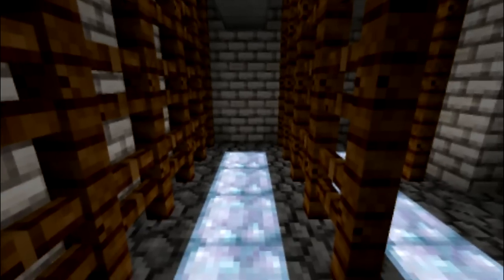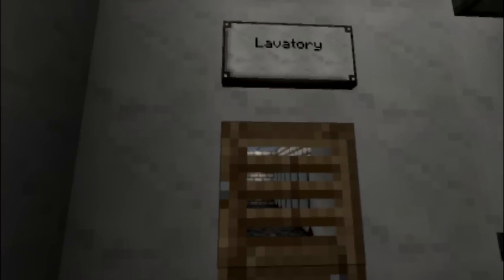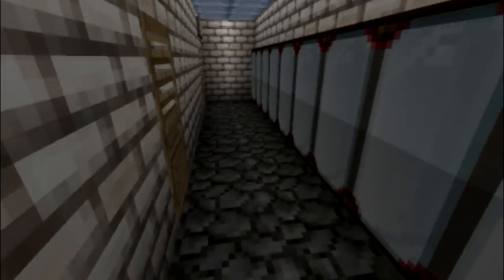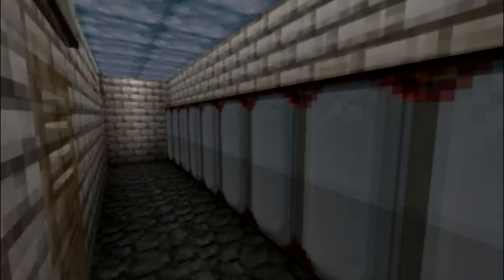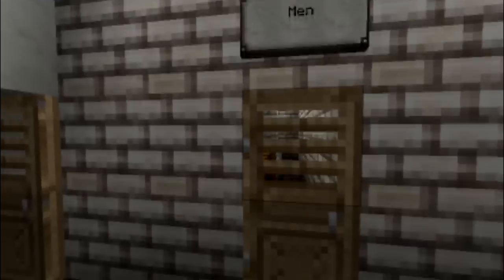Here are the cloak hangers, or whatever they're called. There's glowstone at the bottom and behind the ceiling to light the whole place, since this is underground. Here are the lavatories. Mirrors on the right side — those are paintings from the texture pack.